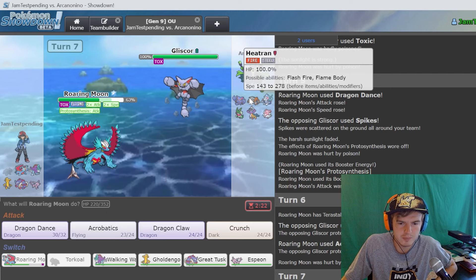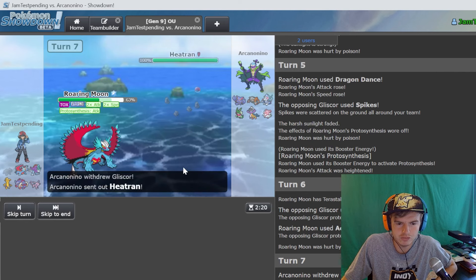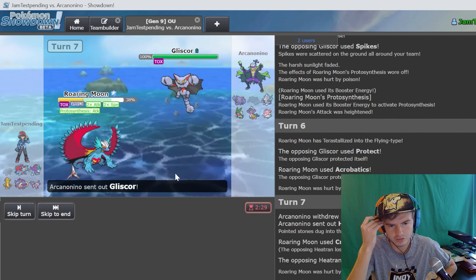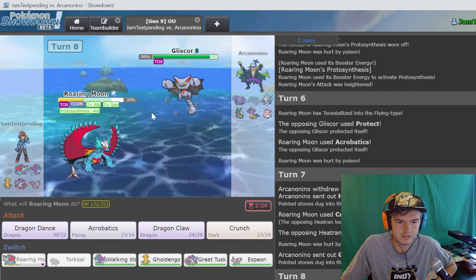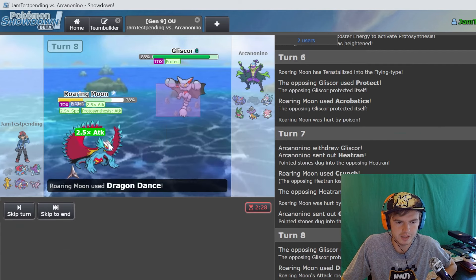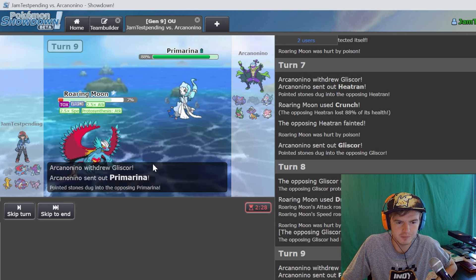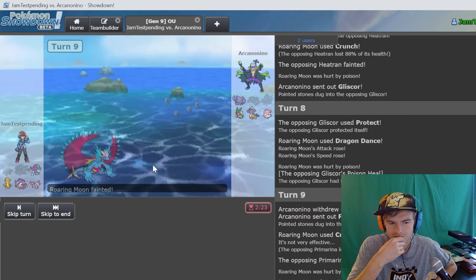Probably going into Heatran. Even on Heatran, crunch is just a safer play. Yeah there we go. This is not gonna want to tank that at all - it just goes straight down. He's probably gonna go Gliscor and just try to get off a protect. We really have nothing to lose - go dragon dance. He can't do anything, he's just gonna protect. We get at least one more turn. There's nothing he can do - he's not gonna live a crunch from us. He goes Primarina - that should still do a lot. That just straight up knocks it out - that's some insane damage.